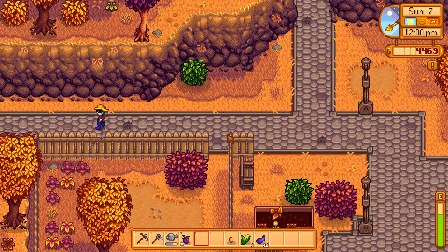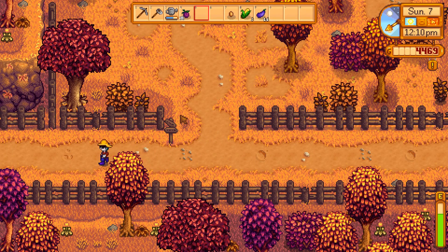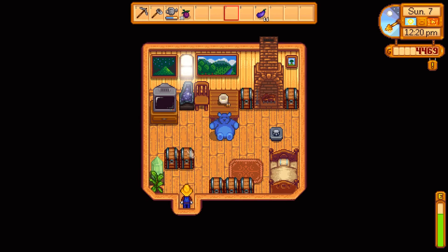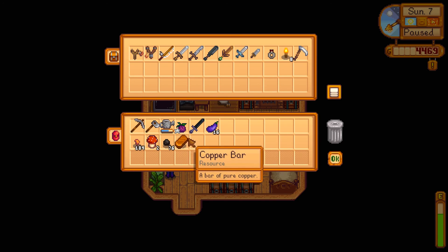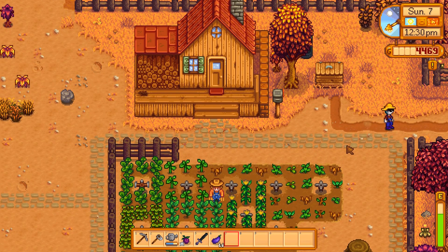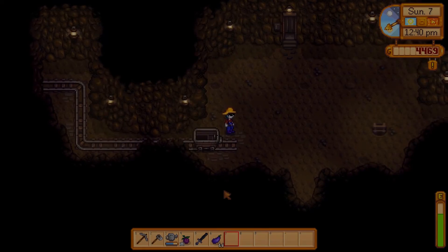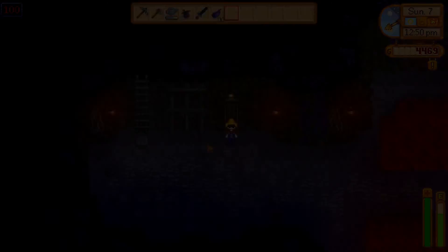Because we can go to any level we want now. And then we can donate our stuff to the little Junimos. We'll grab our sword - okay, awesome, so we should be good. And we can catch our minecart there as well. The mines - okay, so lava is level 100, yeah.